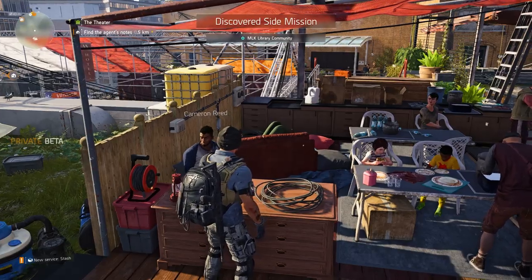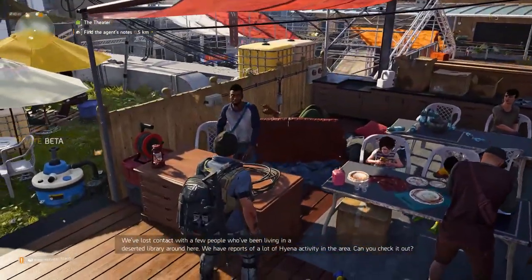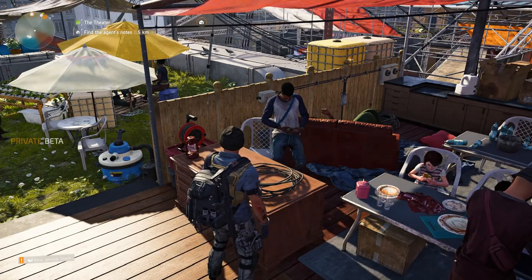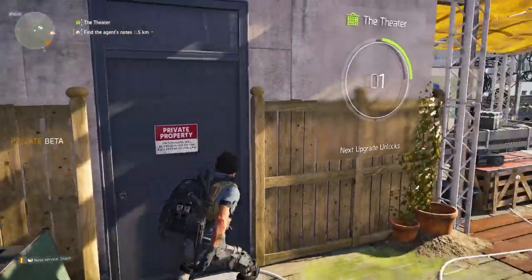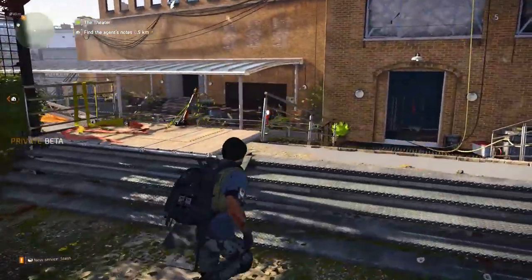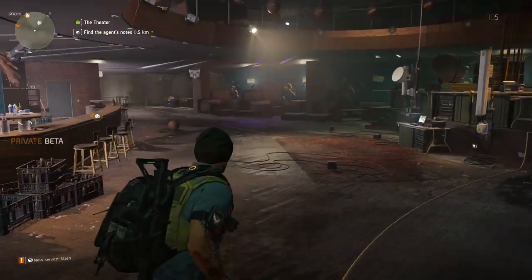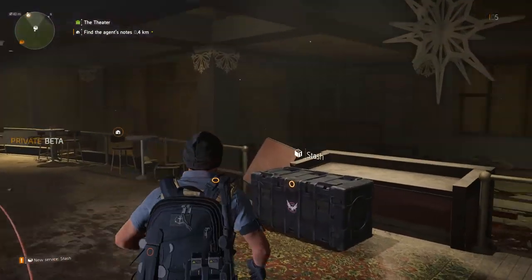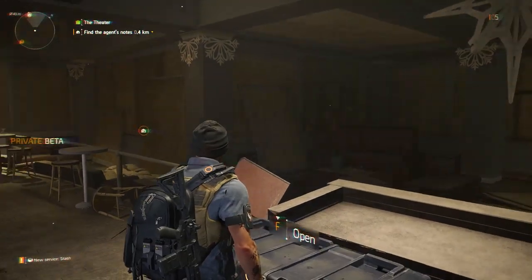Side missions can be found in the open world but also in settlements with local people. Behind this door is the room where the settlement leader is stationed — in this case there will be cutscenes at the start and end of missions that will take place mostly in here. To store or swap out your weapons and gear, as well as check your mailbox, you can always find a stash in your settlement as well.